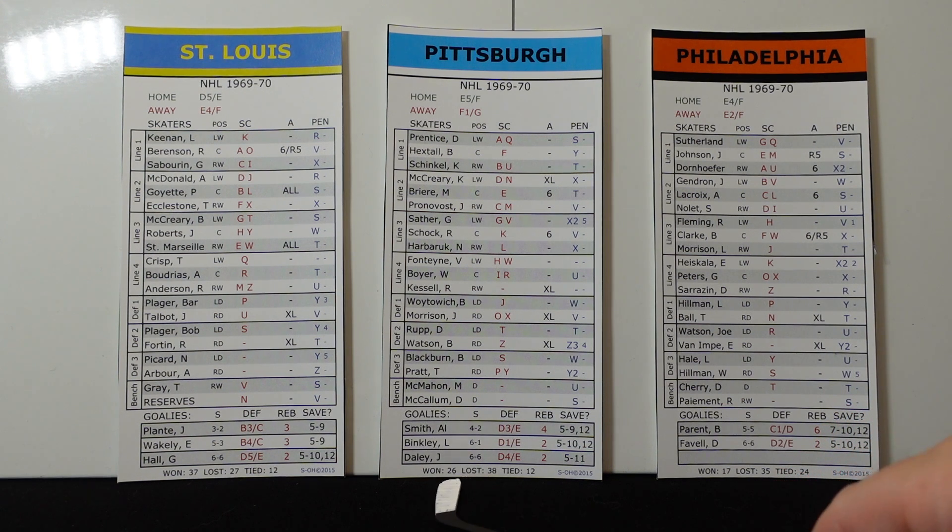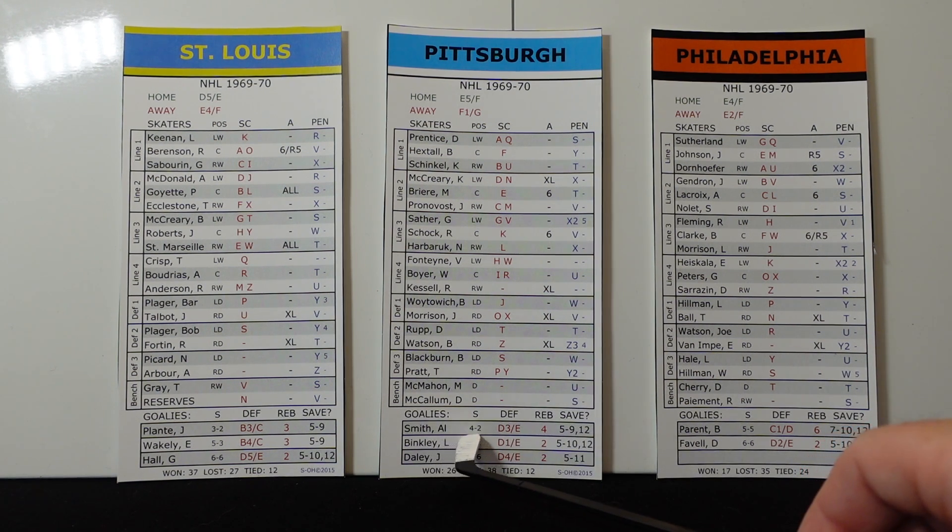Let's get on to goalies real quick. For goalies you have starting probability, their defensive rating, their rebound, and then their save. So how this works — and this is one of the things I learned early on — is Al Smith: if you roll two dice and it's 42 or less on that roll, Smith starts the game. If it's 43 to 61, then Binkley's going to go into the net.